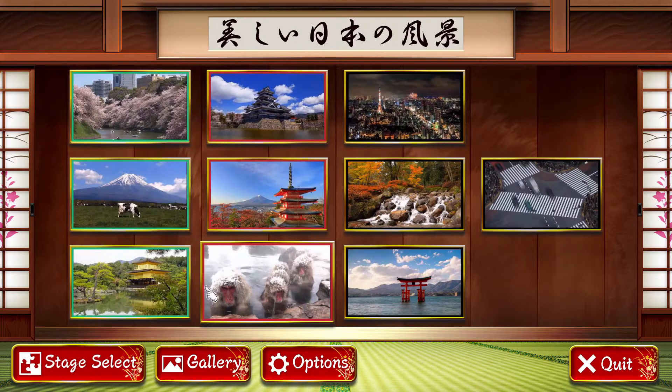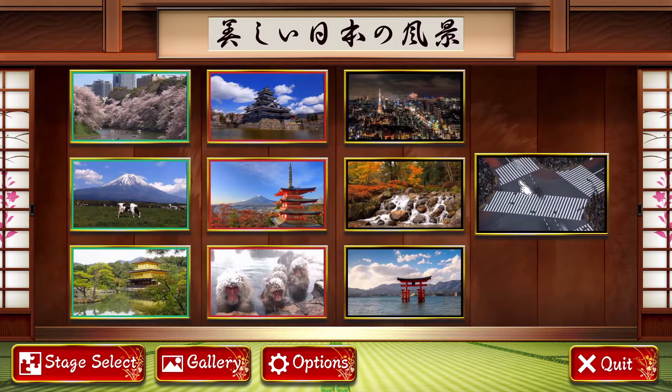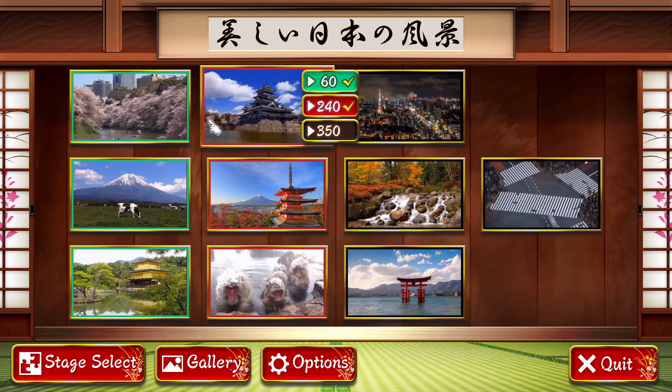These are all the puzzles — there are 10 total. You can do each of them in various difficulties: 60 pieces, 240 pieces, or 350 pieces.